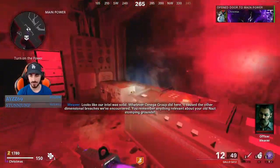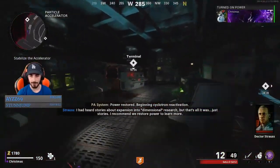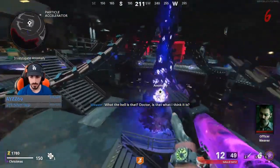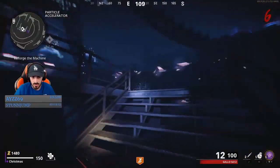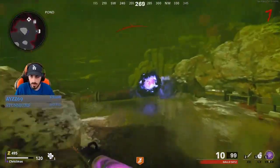Hey YouTube, welcome back to another video. We're going to be talking about the Cold War zombie easter eggs and how to complete all of them in a speed run fashion - essentially the easiest and fastest way to get these easter eggs done. You're going to want to get power turned on and build Pack-a-Punch, like we would do on any map, and then move on once that step is done.